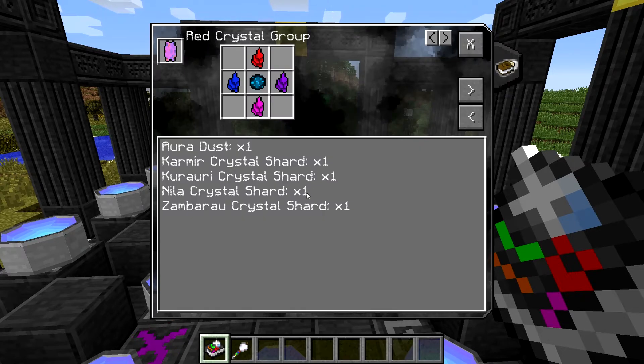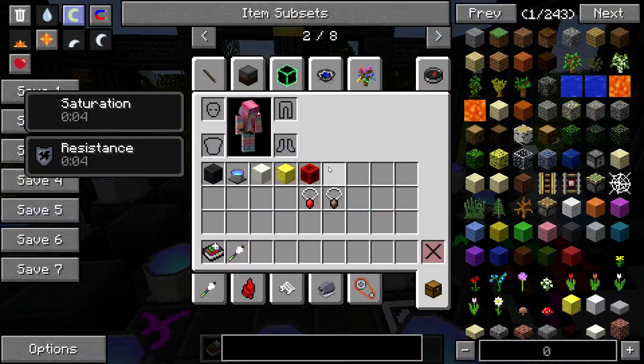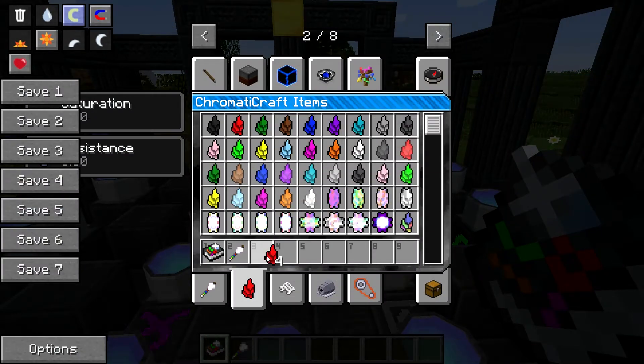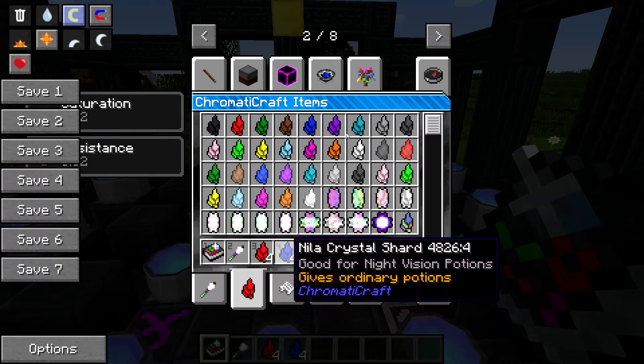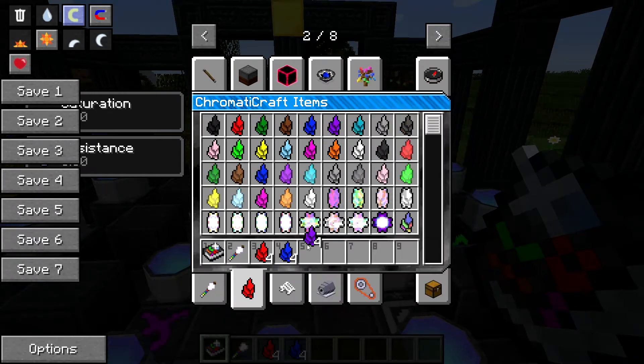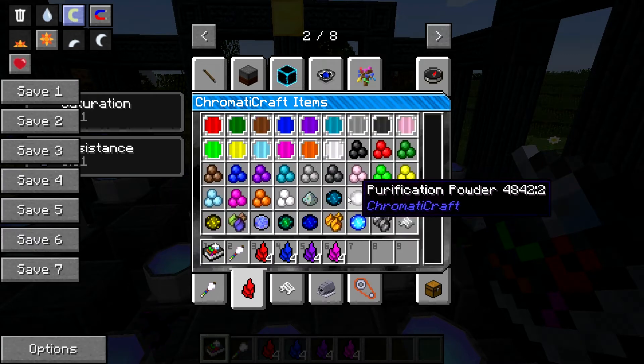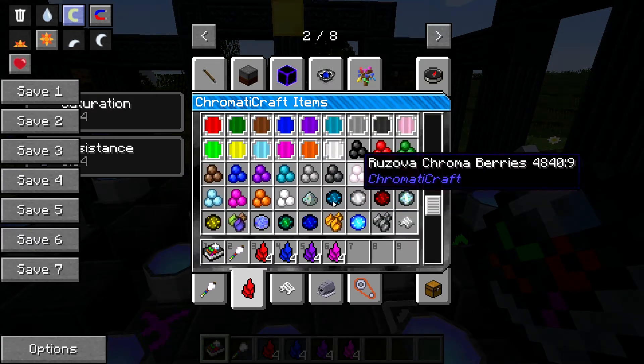There are multiple different kinds of crystal groups, and they all use the different crystal shards — four of them — and then some groups are crafted using other groups. We're going to grab ourselves some of these shards: some Karma shards, some Nilla shards, some Zambaru shards, some Kurari shards, and then we're going to need Aura Dust. You need Aura Dust for all of these basic level ones.